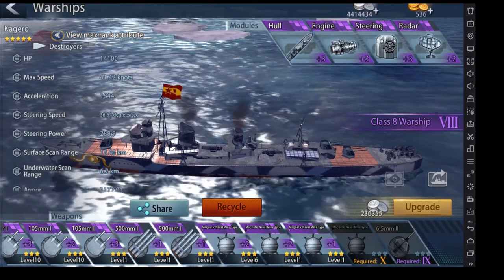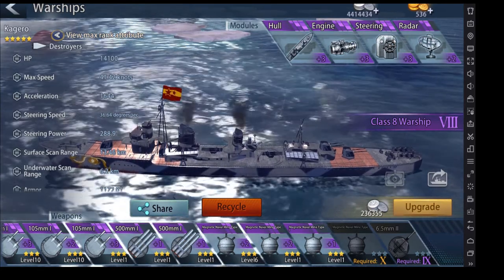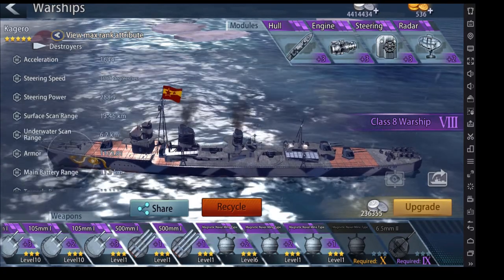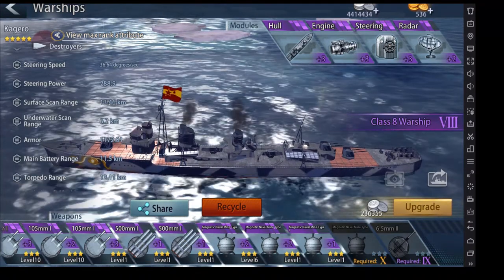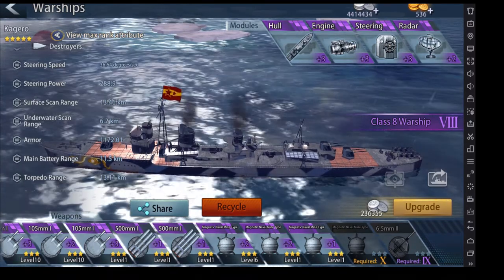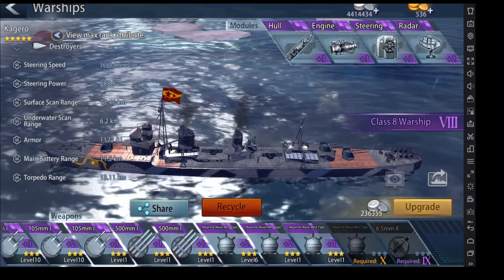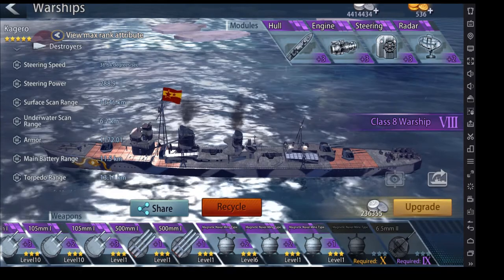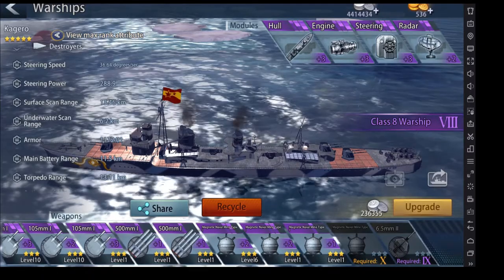With a destroyer, your main purpose is one: to give eyes to all your other ships, because it has the longest surface scan range of all the ships. You can see the surface scan range here — unmodified is 13.46 — that means it will highlight the enemy ships. Your ships will be able to see them, and anybody on your guild or your team that you're playing with will also be able to see it. Once you highlight enemy ships, your battleships and your cruisers can then just volley their heavy artillery and take out ships.